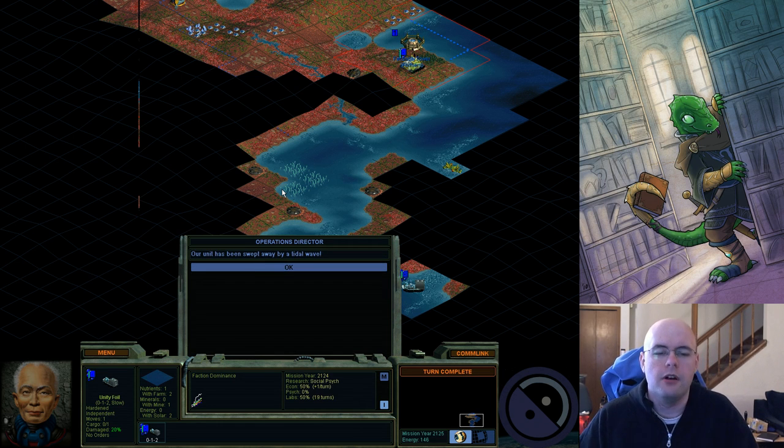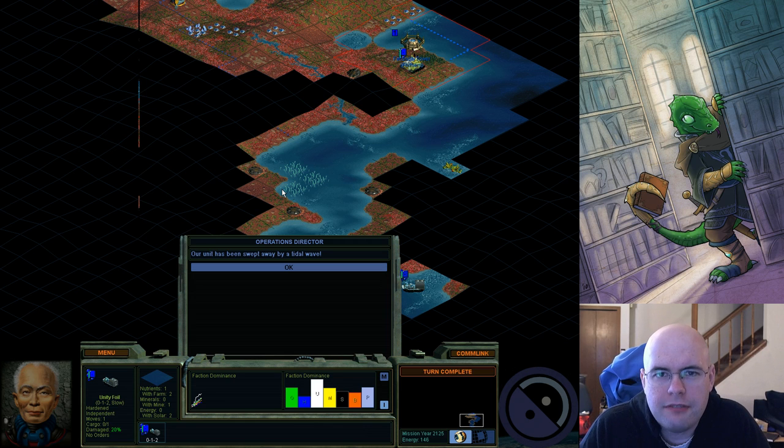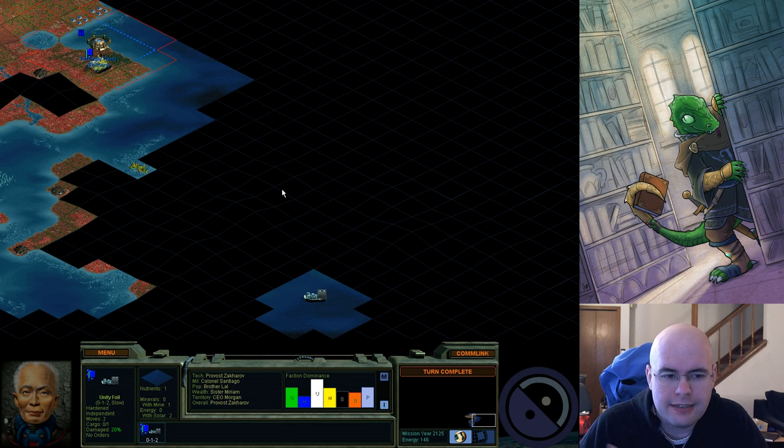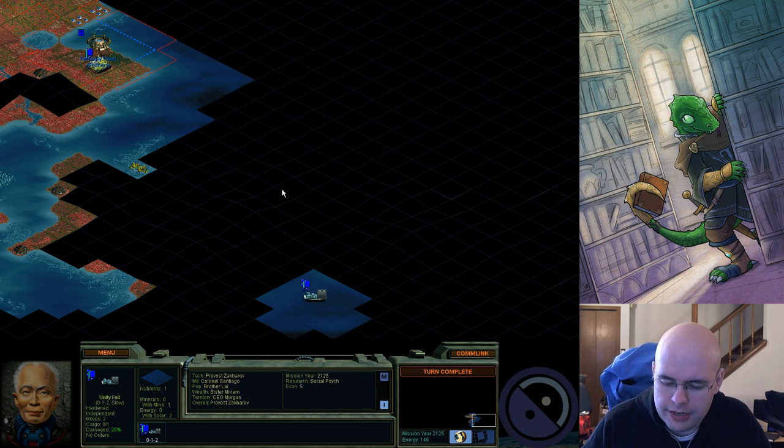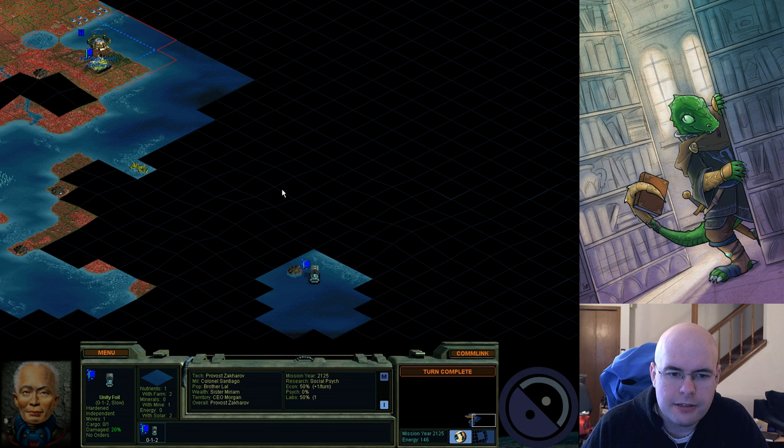A tidal wave. One of the random events when you have either land or sea — the sea version is a tidal wave, the land version is a dimensional gate — is that you can be swept away by it. You end up in a different spot, typically somewhere nearby, and you get to move again, which is very convenient. I typically don't mind being in those.